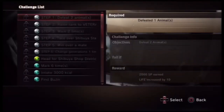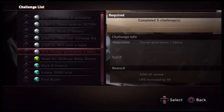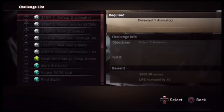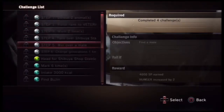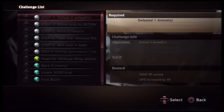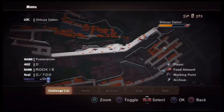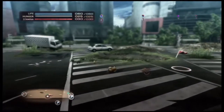First thing we're gonna do is go to the challenge list. The EX ones I don't believe take effect until after you survive the first year — they're extra things. It's best to wait until the first year goes by before doing much anyway, because once the first year passes you can start earning SP — survival points.